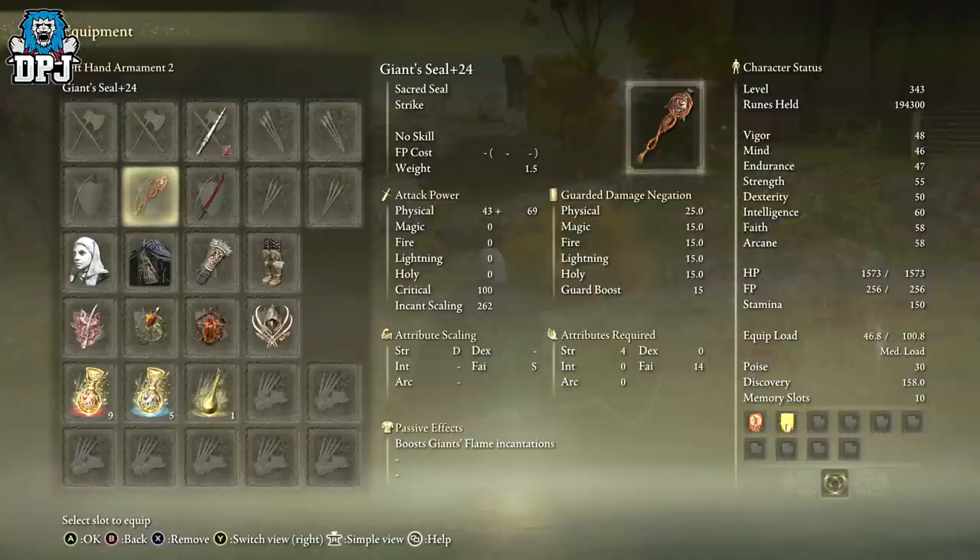The more arcane you have, the better. I actually respecced and took out some arcane, but I might respec again because I'm loving this build so much. The more arcane you pump into this, the crazier it's going to be. You saw the clips — imagine what it would be like with 90-plus arcane. Absolutely ridiculous.